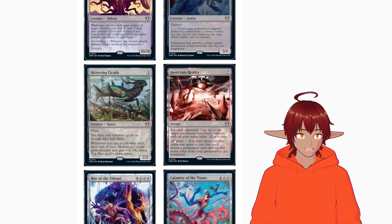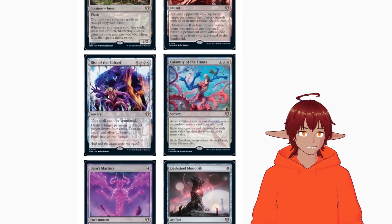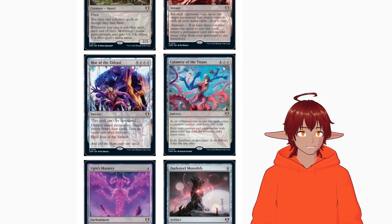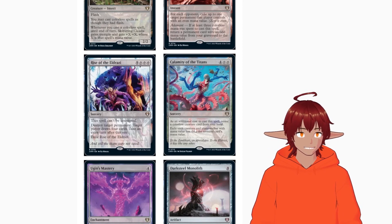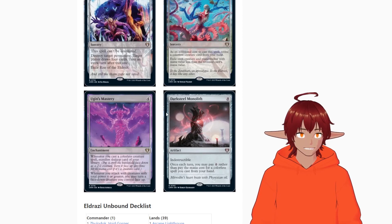You can even exile lands with Desecrated Reality if you want. Then we have Calamity of Titans — a sorcery for four and two colorless. As an additional cost, reveal a colorless creature from your hand. Then exile each creature and planeswalker with mana value less than the revealed card's mana value — a nice board wipe for colorless.